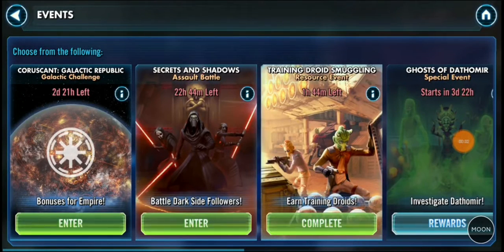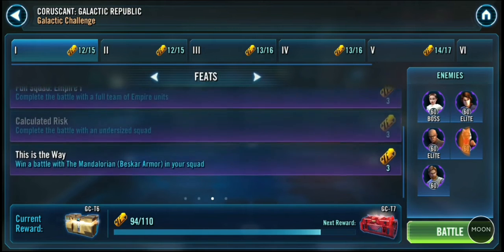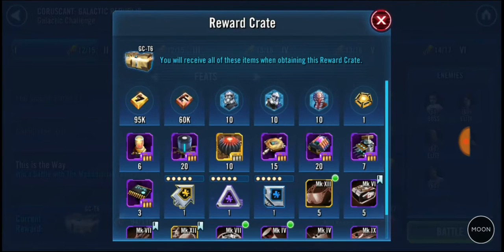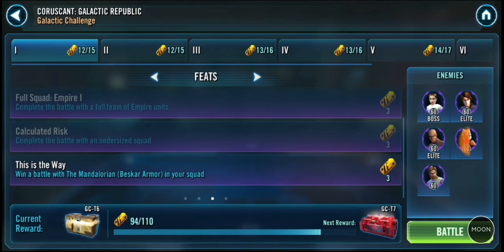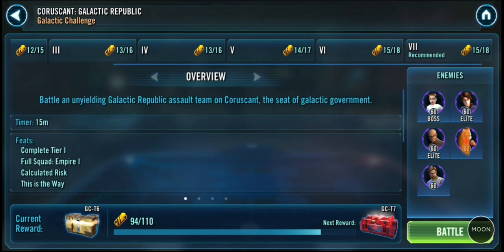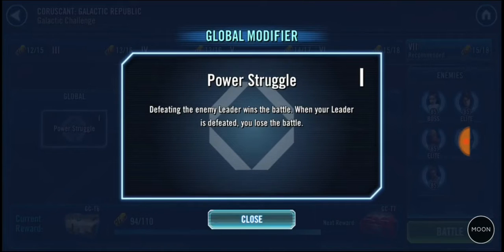Hello once again, it's your boy That's No Moon, and we are back for another Galactic Challenge. This time we're on Coruscant and there's bonuses for Empire. In this video I'm going to show you how to get the best reward possible without Beskar Mando, and also a very quick way to get the Undersized feat to save you a whole load of time.